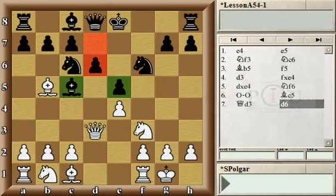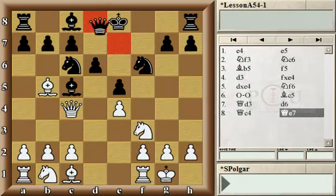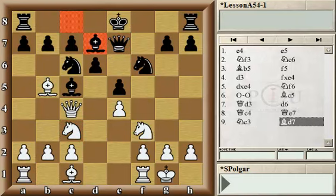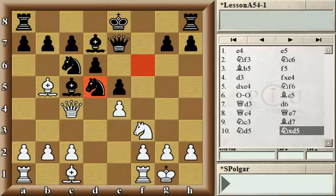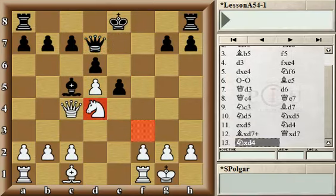White's idea was to play Qc4, literally preventing black from castling. However, that's only a temporary prevention. Black played Qe7, then Nc3, and here black decided to castle on the opposite side of the board by playing Bd7, preventing the future trade on c6 and the necessary pawn doubling on c5. White continued with Nd5, Nd5, pawn takes, and Nd4, followed by knight trade and bishop trade.